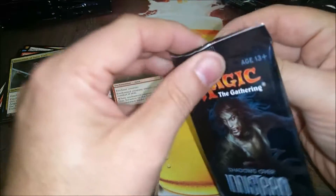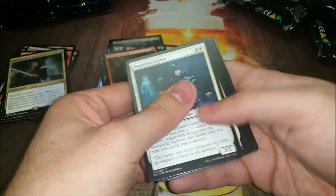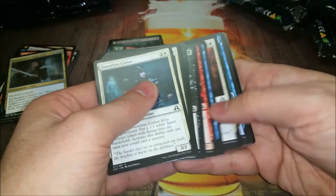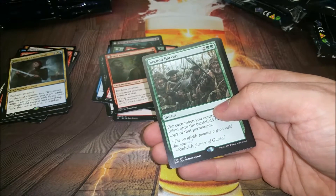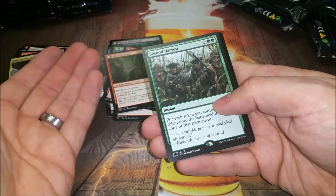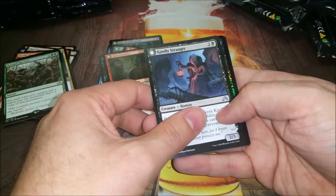Invocation of Saint Traft - pretty cool. Geist of Saint Traft is one of my favorite cards. It doesn't give a power pump, but you can find an evasive creature or a hexproof creature and put that on it - it would be a beating. That's one of the few matches I lost last week. I should have mulliganed and didn't, and in the other game they slapped it on something with skulk and all my creatures were bigger so I just never could block and it killed me really fast.